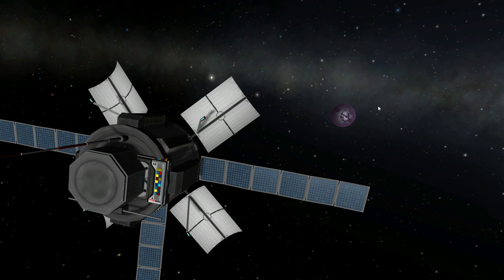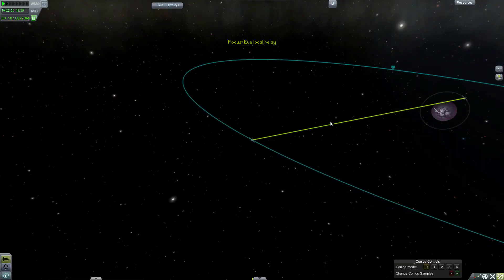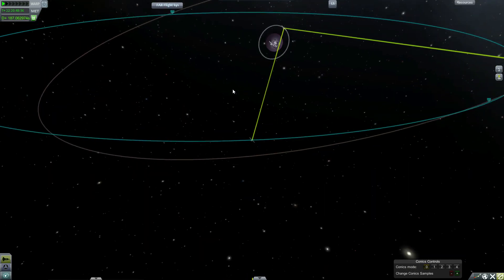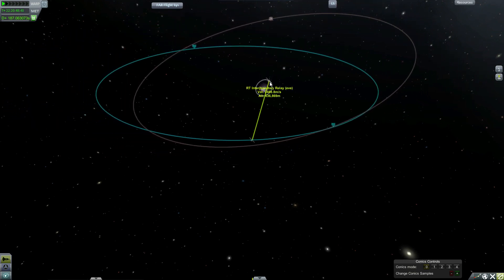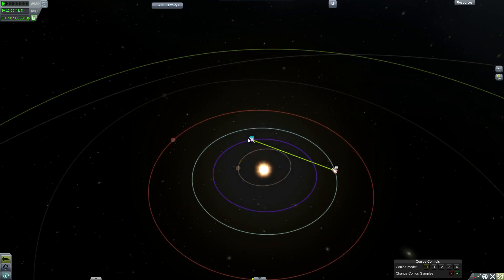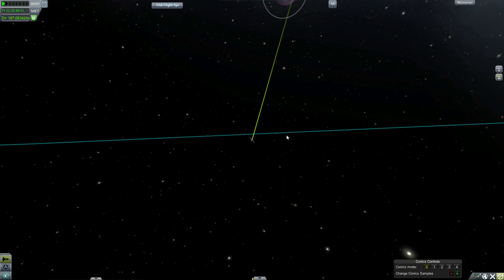For this tutorial I am using the remnants of an exploration mission to EVE that I did, totally unmanned. The basic mission was a four-probe package all on one transfer stage, and then I launched a second interplanetary relay that I stuck in a polar orbit, which is also a mapping satellite with the ScanSat mapping mod. So, down to the flight computer.